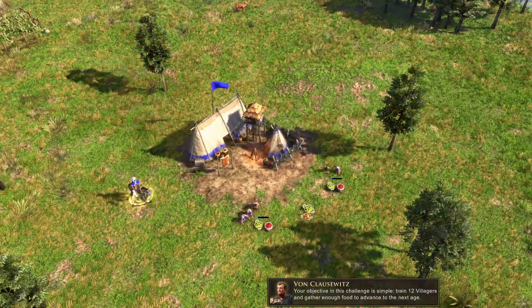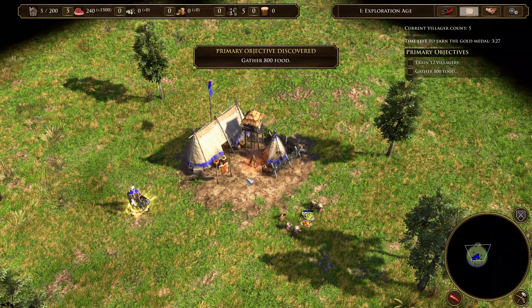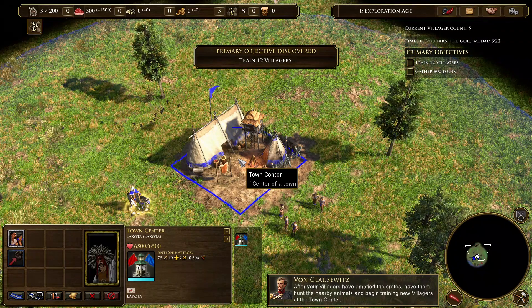Build villagers and gather enough food to advance to the next age. After your villagers have emptied the crates, have them hunt the nearby animals and begin training new villagers at the town center.